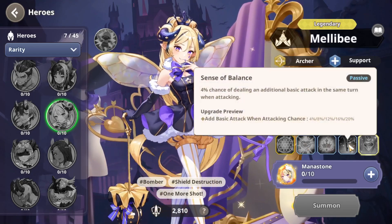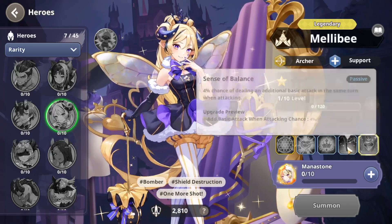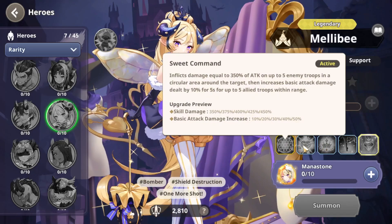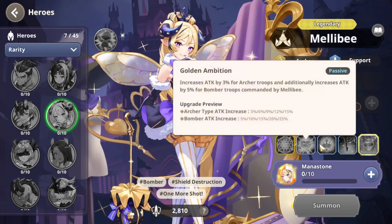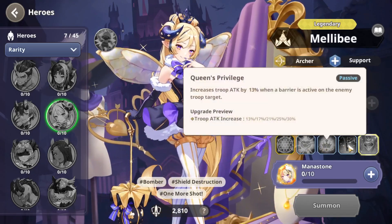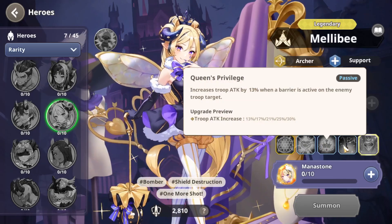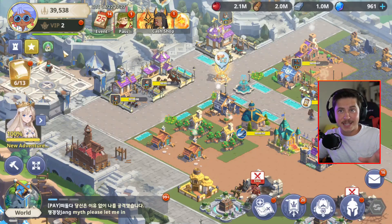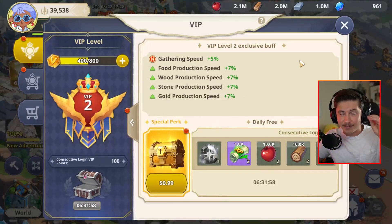The legendary hero I recommend leveling up with all your legendary mana stones is Melibi. As soon as you unlock her, use all your mana stones to increase her level. She is such a good offensive hero — all her passive bonuses and even her active bonus are so heavily focused on offense, it's going to allow you to absolutely demolish the competition. Don't neglect your VIP level, get it up as soon as you can. Let me know what you think about the video, what I should cover next, and I'll see you in the next one.